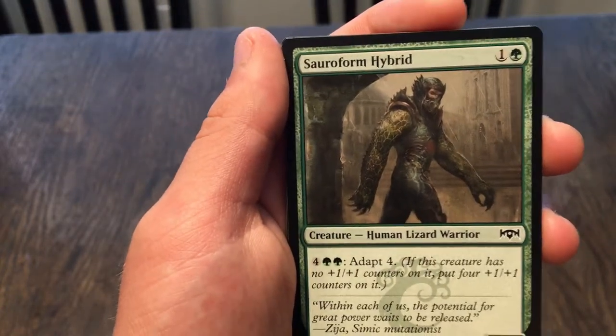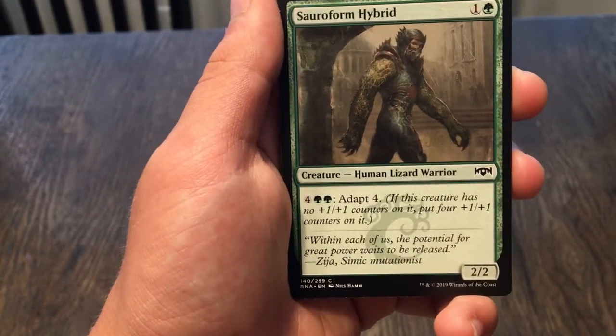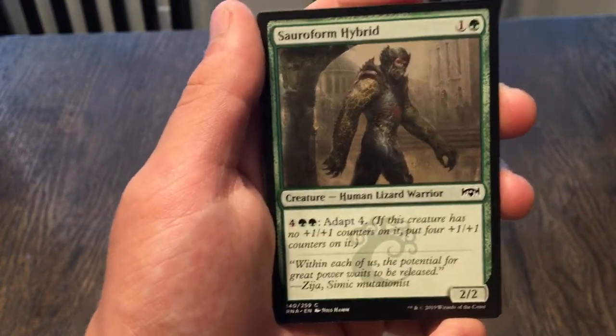Undercity's Embrace: target opponent sacrifices a creature. If you control a creature with power four or greater, you gain four life. Thoralf Hybrid: a 2/2, pay six to adapt four — if it has no counters on it, put four plus one, plus one counters on it. So it's like Morph in a way — makes it good both early and late game, because if you get it later you can just do that and it's pretty strong.